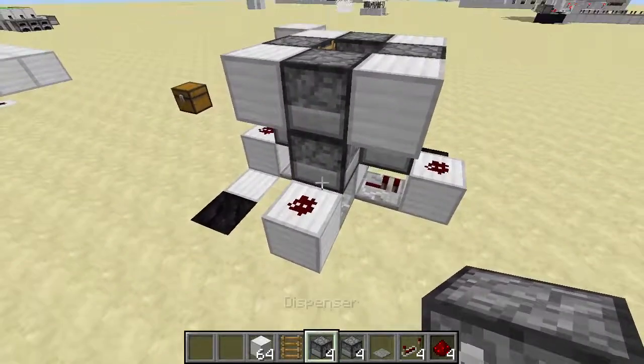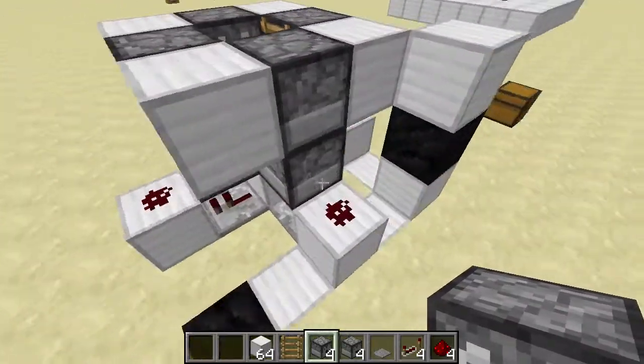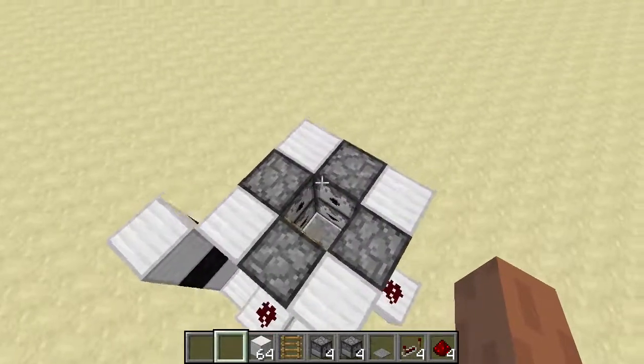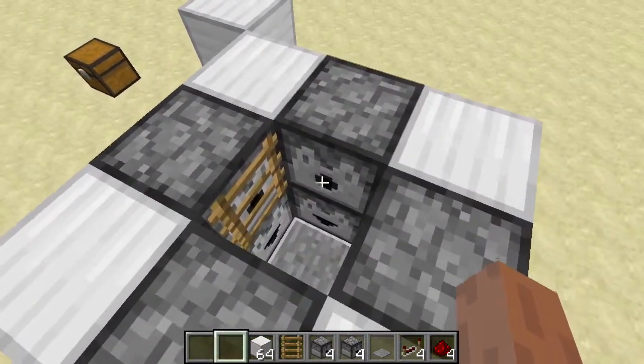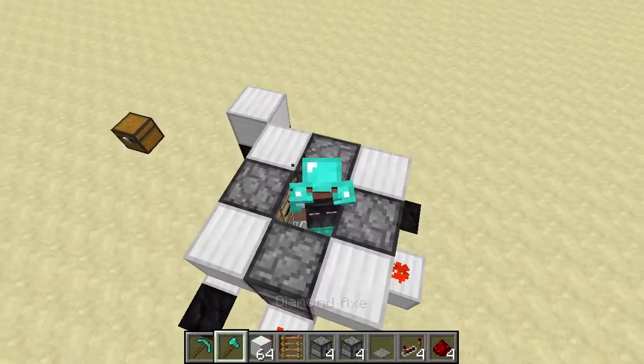Then in each of the droppers, you put one of the diamond tools. And if you want, you can fill these all the way up. So it's now done — if we go ahead and hop in, we'll be automatically equipped with all our tools and armor.